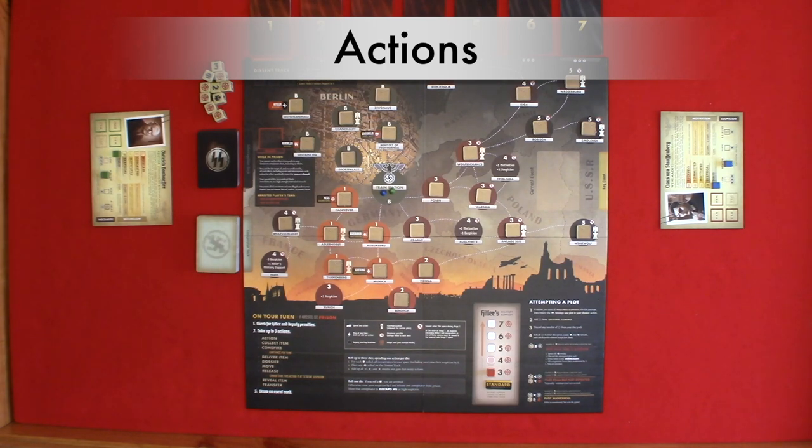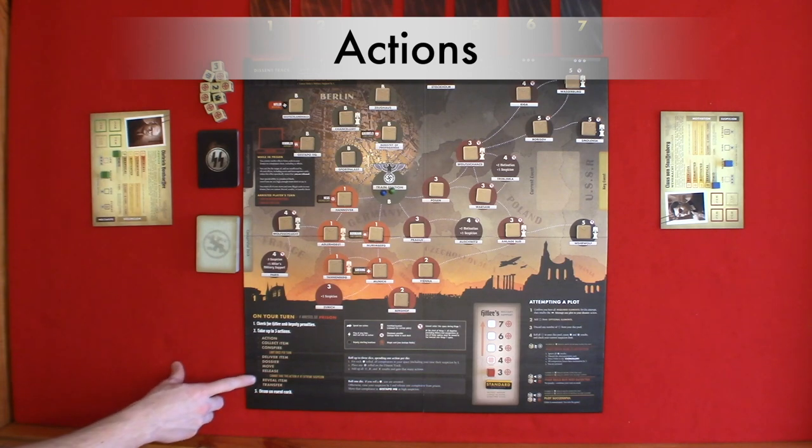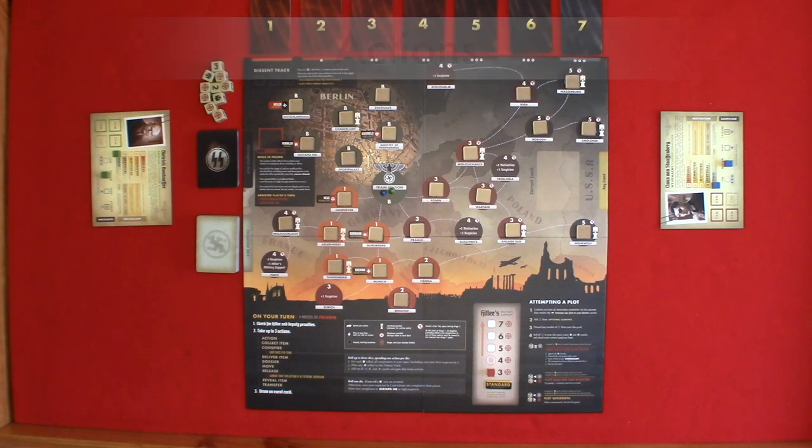You will roll one die and resolve. If you roll an eagle, you are arrested; anything else, the player is released and you raise your suspicion one. The released player is placed at Gestapo HQ with high suspicion. The eighth type of action is reveal item: flip up a face down item tile in your location. The ninth type of action is transfer: you may give or take one item or card to a conspirator in your location.